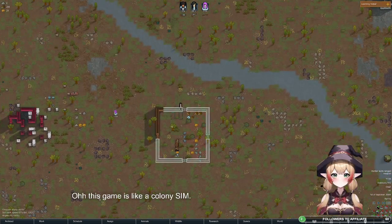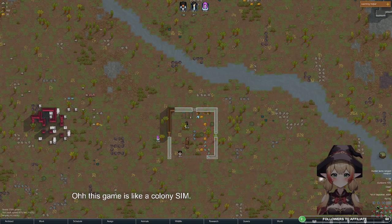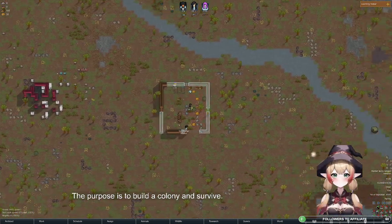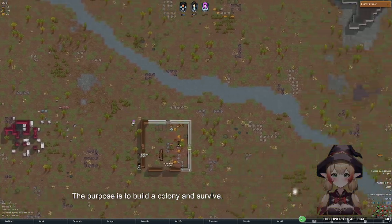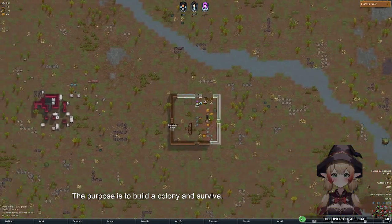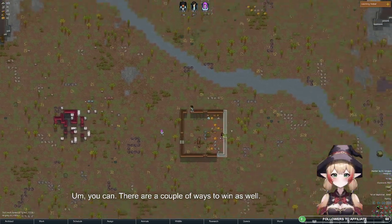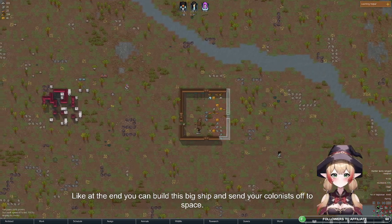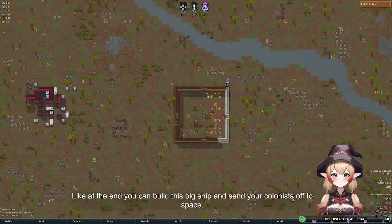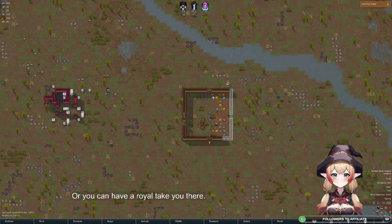This game is like a colony sim. The purpose is to build a colony and survive. There are a couple of ways to win as well — like at the end you can build this big ship and send your colonists off to space, or you can have a royal take you there.